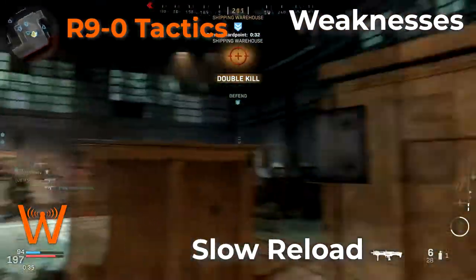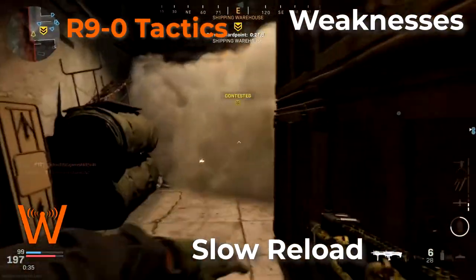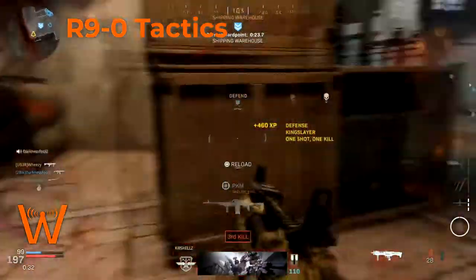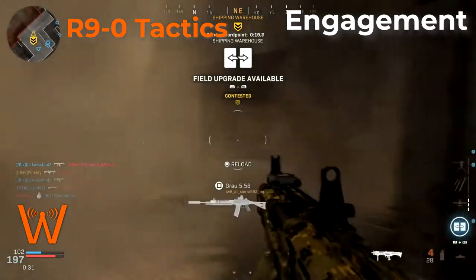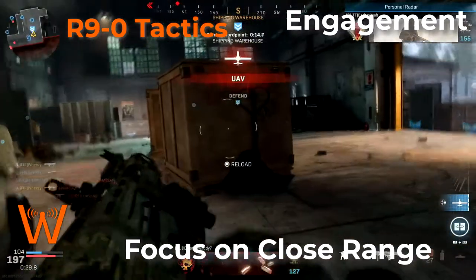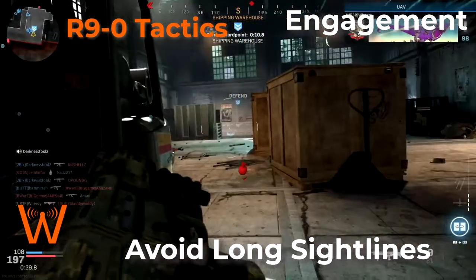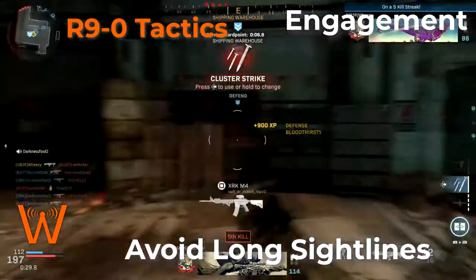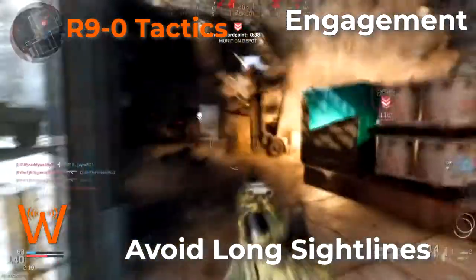It's an extremely powerful weapon, and I found that you will actually annoy a lot of people when you start using it effectively. Now for the core of the video: engagement tactics with the R-9-0. Some of these are pretty intuitive. First, focus on close range engagements — it's a shotgun, so avoid long sight lines as part of how you move through the map. Because you can't effectively return fire at medium to long range, make sure you're avoiding situations where people can shoot at you from medium range.